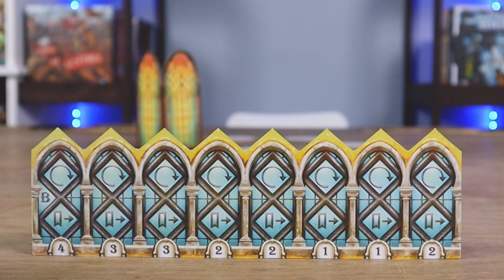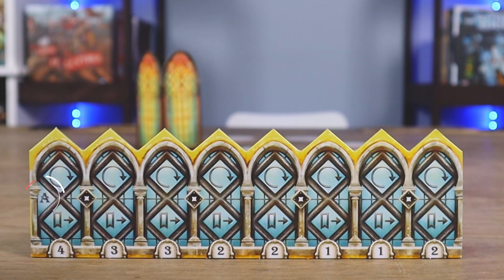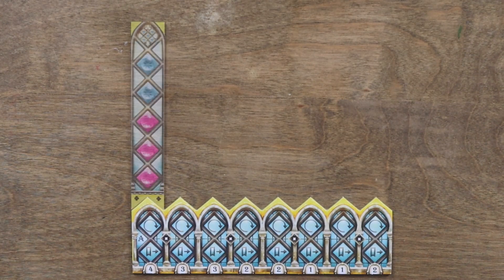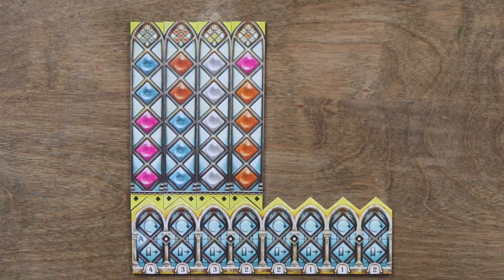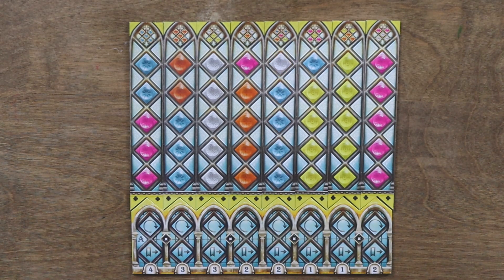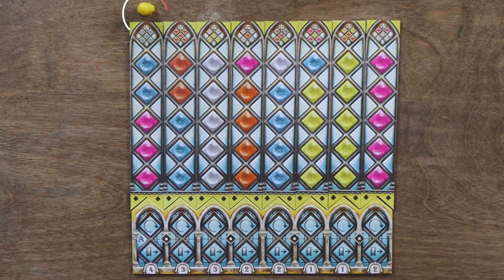You'll then choose either side A or B of your palace board to play with for this game, ensuring that all players use the same side. I'll be using side A for this how-to-play, but both sides play mechanically the same way — they differ only during end game scoring. Once you've chosen your side, shuffle all eight double-sided pattern strips and lay them out just above your palace board in the slots. Each player has one strip with two gray joker spaces; players who place that side up during setup should flip it over so the jokers are on the other side. Take your glazier and place it above the leftmost pattern strip.